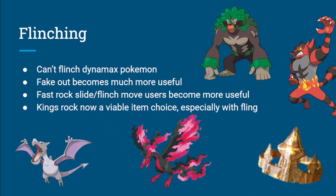Next, let's talk about flinching. You can't flinch Dynamax Pokemon. So Fake Out wasn't as useful with Dynamax because you might just use a Fake Out into someone who Dynamaxes, and then they can just blow you up with a Max move — it's a little bit riskier. But now, Fake Out is a lot more useful. You know that nobody can Max, so it's always really free to Fake Out, especially if you're faster.